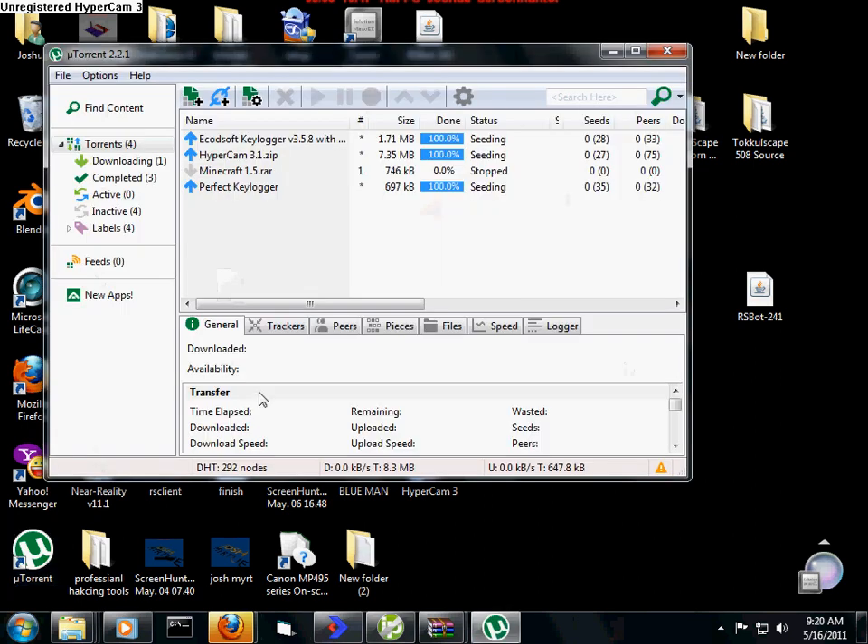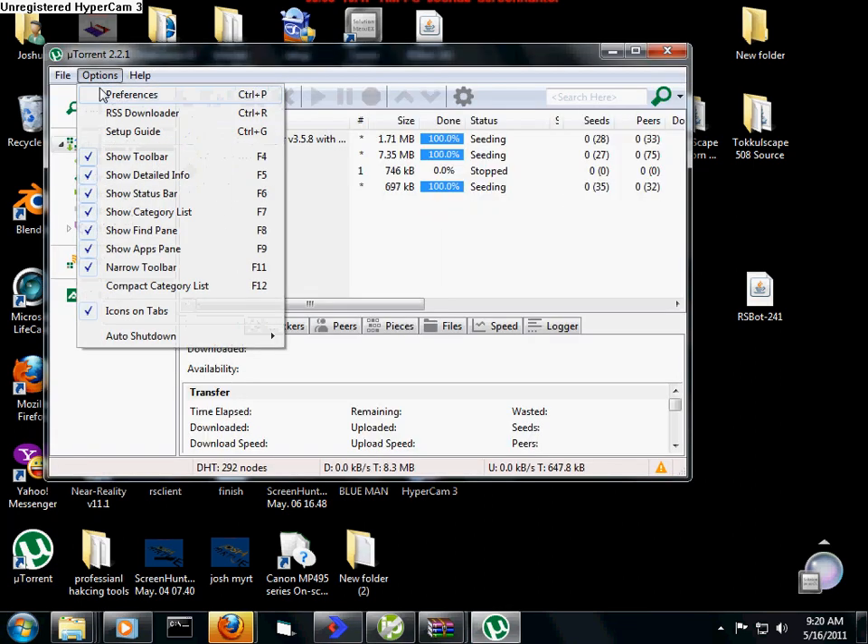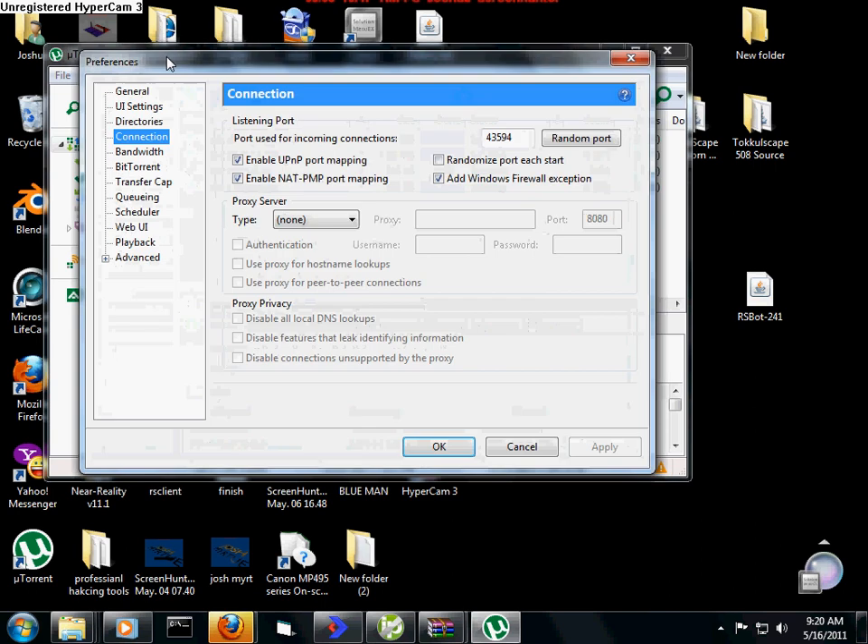You can use uTorrent — you want to download that if you're making an RSPS. Just go to preferences and then type in your port so people can access it, but they can't hack you. It helps.